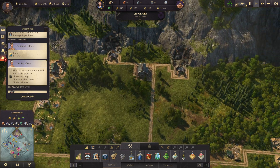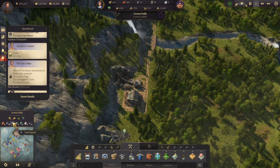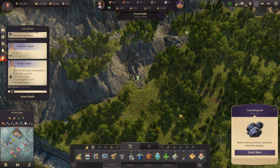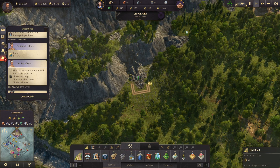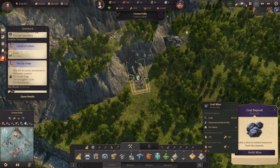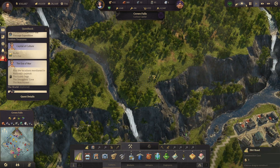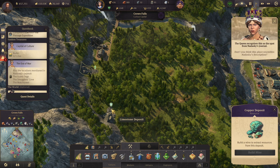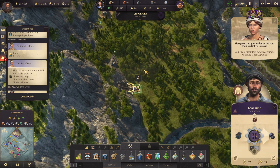We got those two coals going. I should just get this one going too — let's just build on all of them so we're prepared. We have a copper, limestone, and coal.